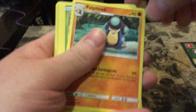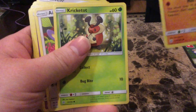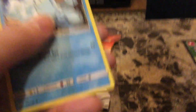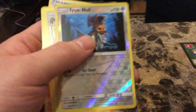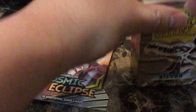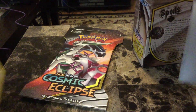Let's start going here. A Palpitoad — Mini Earthquake. Krikatot, nice. Another Palpitoad, nice. Woobat. Ducklett. I just caught a glimpse of a type Null — ooh, that's cool. I have these Dragon Shield protective sleeves that I bought to protect my Phoenix Comic-Con winnings, so I think I'll just slip that in here. I don't know if it's worth anything, but.